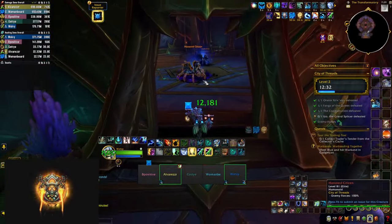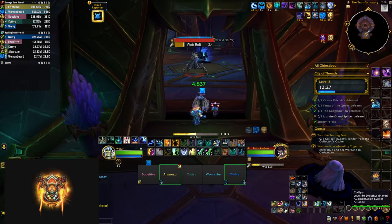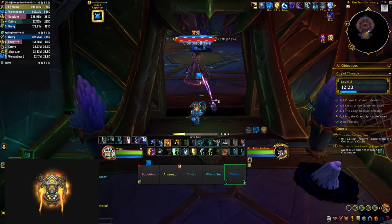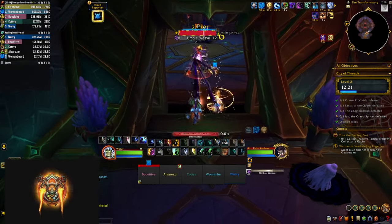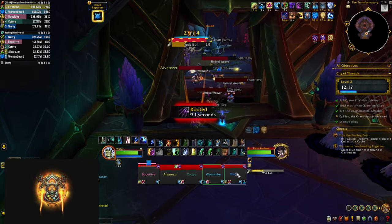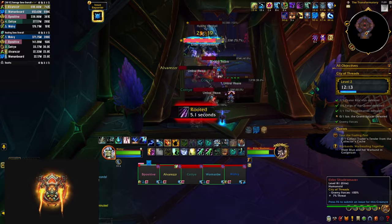There is more trash before the last boss using the same mobs seen before, until you reach a room with two mini bosses. The Shadeweaver casts Web Bolts — just interrupt those — and when he casts Umber Wave, stack up as it roots everybody in place doing ticking damage, and it's much easier to cleave down the webs if you're stacked together.